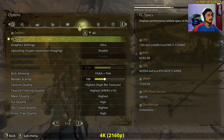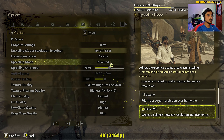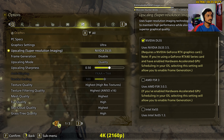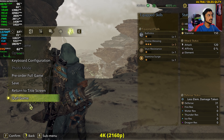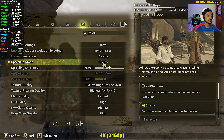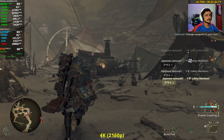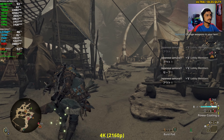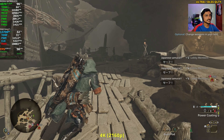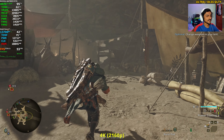Next up, enabling upscaling — the game has DLSS 3.5 which we'll set to Quality mode. We're now in a village or settlement area. Even with DLSS Quality enabled, the game isn't consistently delivering 60+ fps at 4K.